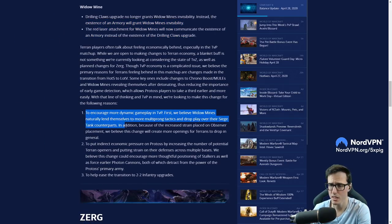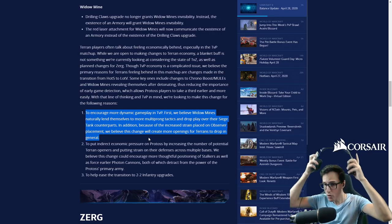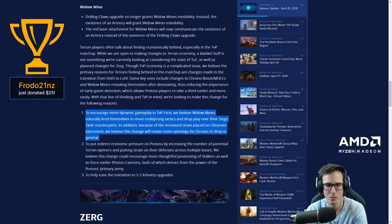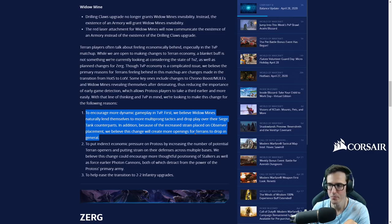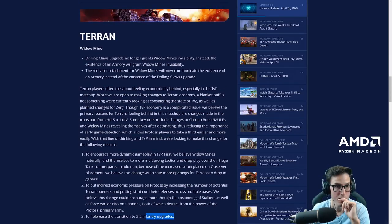To encourage more dynamic gameplay in TVP: widow mines naturally lend themselves to more multi-pronged tactics and drop play over their siege tank counterparts. Because of the increased strain on observer placement, this change will create more openings for Terran to drop in general, put indirect economic pressure on Protoss, and help ease the transition to 2-2 infantry upgrades.